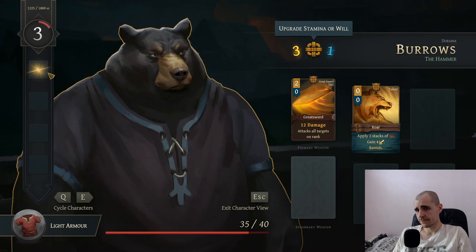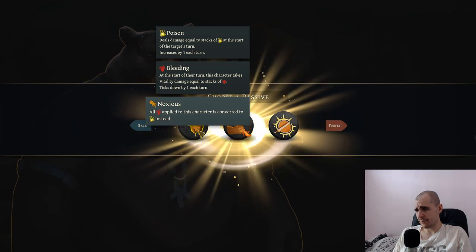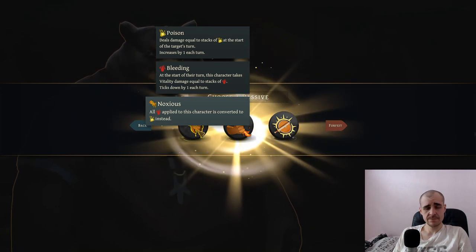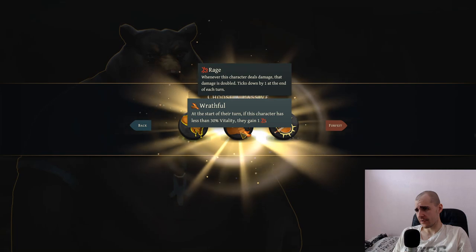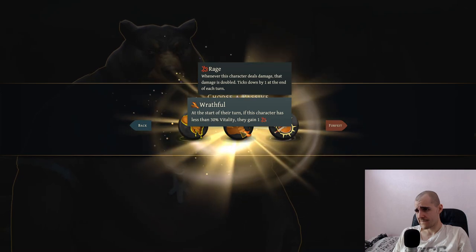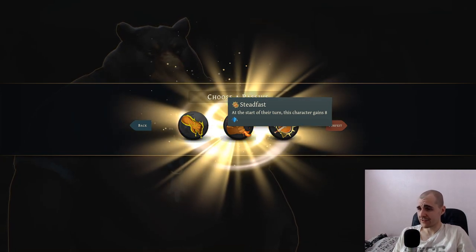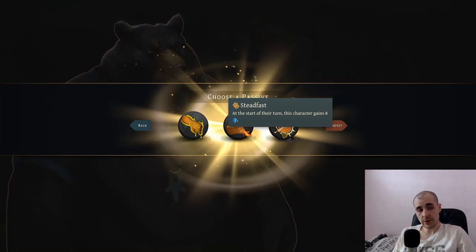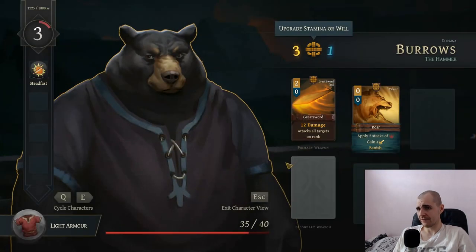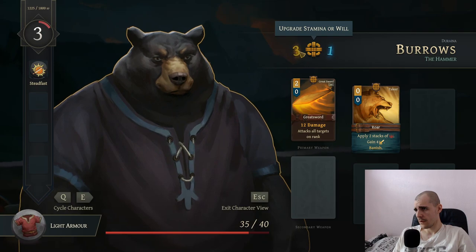Blade applied to this character is converted to poison - why? Thanks for that. At the start of their turn, if the character has less than 30% vitality they gain one rage. At the start of their turn, this character gains eight armor? Really? That's a lot better. I'll go with stat fast - so it's going to be a lot better tank. Let's go for more stamina so we can actually take advantage of the draws.